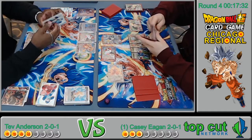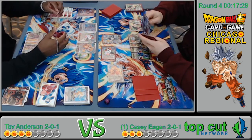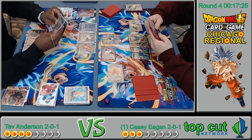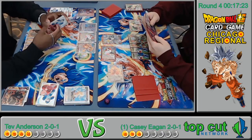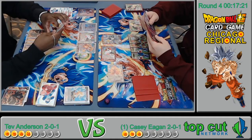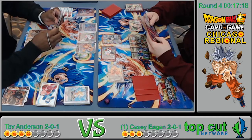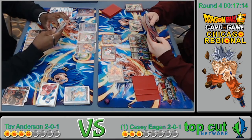Surge leader can negate quadruple strike during battle — hopefully he remembers that from game one when he went for game with double strike. He basically had the game but got godstruck by the Beerus leader effect and lost it.